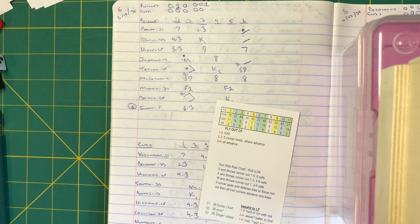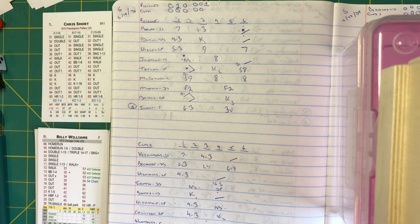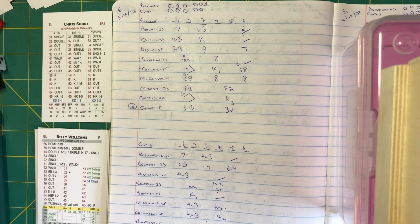The Cubs almost let the game get blown open, but Hickman caught up to that one. The meat of the Cubs order coming up: Williams, Santo, and Banks in inning number six. Don't forget to subscribe to the Universal Baseball Association Lounge page on Facebook, the Tabletop Sports page on Facebook, and follow me on Twitter at KurtBerglin14 — all info will be in the description.